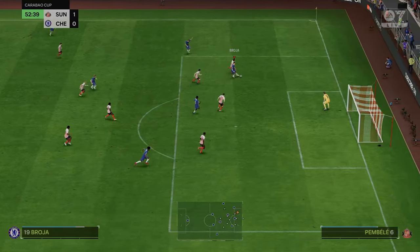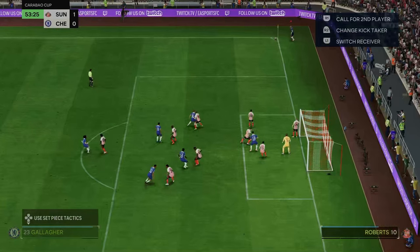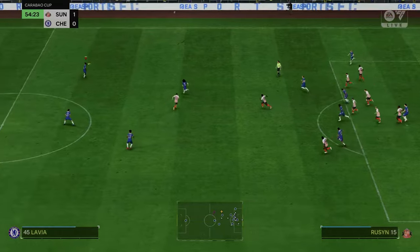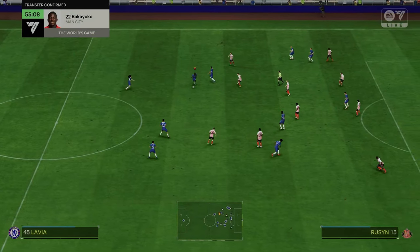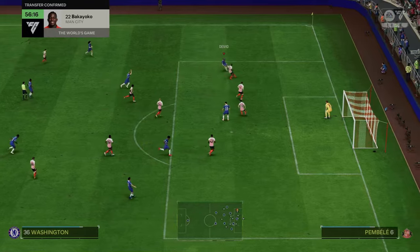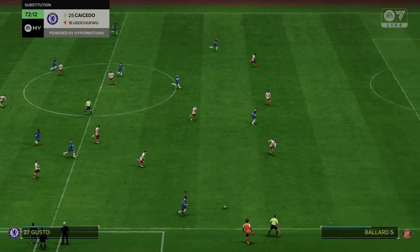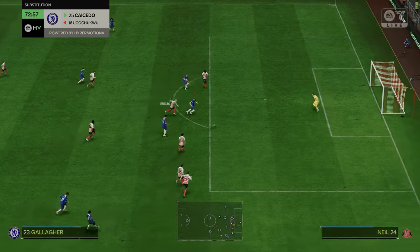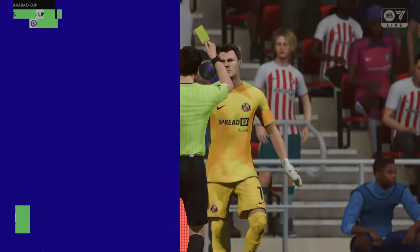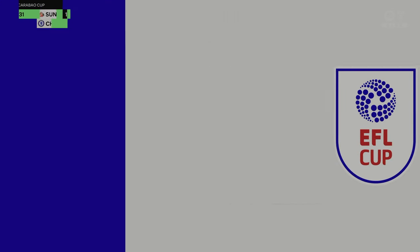Gallagher now into Brogier, who does well — it's Brogier! And it's saved by Patterson. Corner kick for Chelsea. Gallagher whips it in, Colwell misses the ball, no one there for the follow-up. Play cycles through Lavia, Gallagher, Washington, and back to Gallagher — he just couldn't get through. Palmer plays down to Gusto, into Brogier, Gallagher making the run — it's Gallagher around the keeper. Penalty, surely. He's given the penalty!